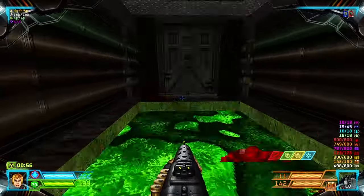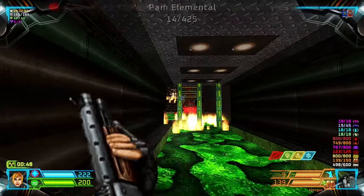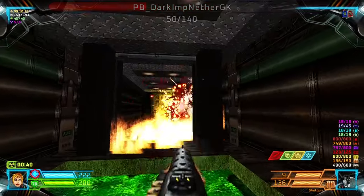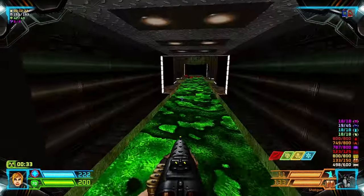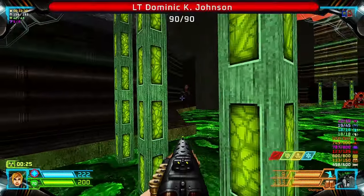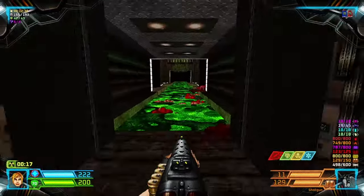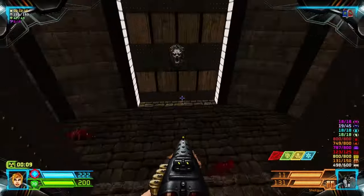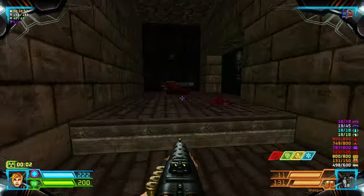We proceed through here first. This one will take us to the Soul Spear area. There are still some enemies here, and that Archvile — we'll kill him later. Let's head back, and we can now proceed through this blue door.